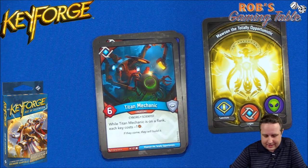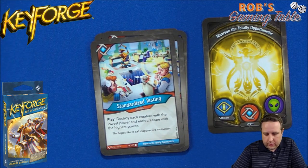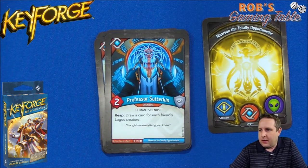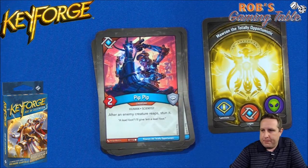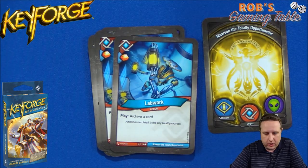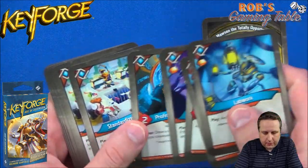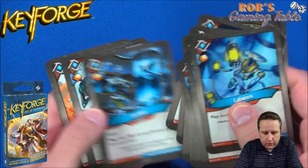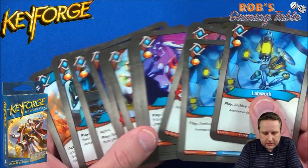For board control we have two Standardized Testing cards — play, destroy each creature with the lowest power and each creature with the highest power. It hurts you too, but you choose when to play or hold it. Professor Sutterkin has a reap ability: draw a card for each friendly Logos creature. Then Poke — gain an amber, deal damage to an enemy creature, and if it destroys that creature draw a card. Pip-Pip: after an enemy creature reaps, stun it. And finally two Labworks — gain an amber and archive a card, great versatile cards for getting through your deck faster. We have only four Logos creatures total, so Professor Sutterkin won't draw too much even if he survives, but there are lots of amber pips.